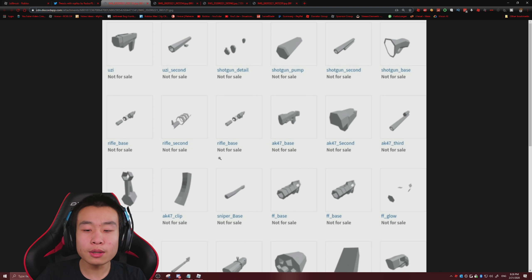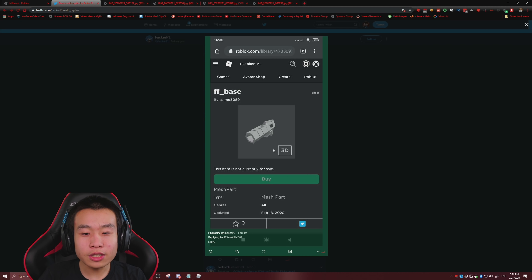Maybe there's a few new things on there, but for the most part it's the same. If you take a look over here, there's an item called FF base. If you see it inside of this image, it says made by Asimo3089. I don't think this is a modified image, but we can't really see Asimo's inventory right now, so that's going to be a little bit of an issue actually proving it. I'm just going to trust that this guy did not inspect element it.